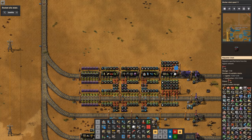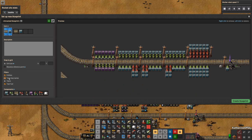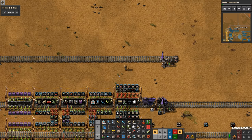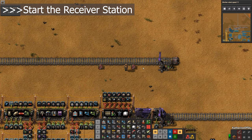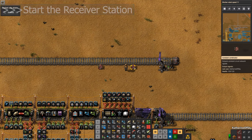Make sure to blueprint the station, chests, and the train itself so you can save yourself time on the next map. As you are setting up this train station, you'll want to build the receiver in parallel. Normally, where you would put a power pole, put a constant combinator instead. For each car, add the unique items in that car to its corresponding combinator.